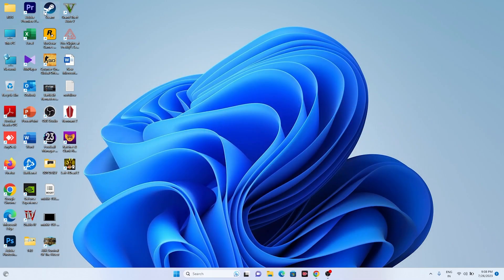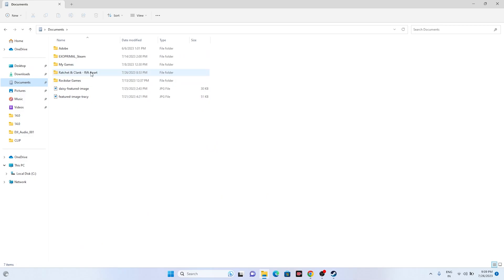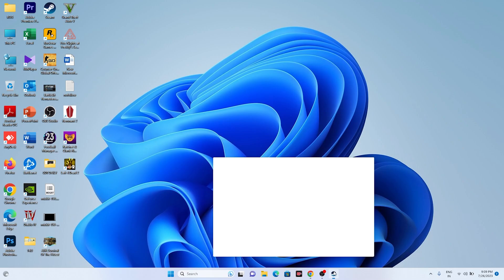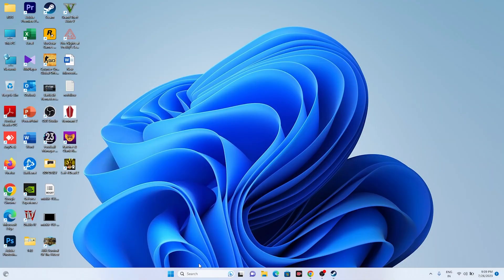Next, try deleting the saved game file. Open File Explorer, go to Documents, and find the folder named 'Ratchet and Clank Rift Apart.' Delete that folder. Note that you will lose all your game progression, but this fixed the crashing issue for many users. After deleting it, launch the game and it should work.